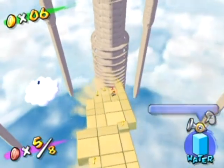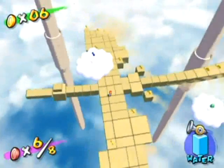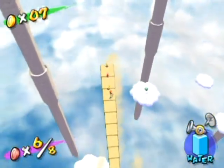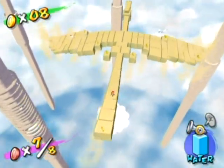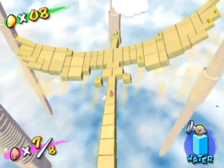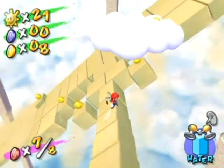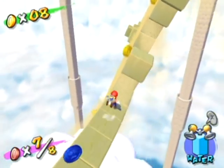Quickly grab the red coins, but also carefully so you don't run yourself off. There are four blue coins in this area, which I'm not going to get right away — I'm going to save them for later. Once you're on its tail, just stay on its tail, because it's going to eventually flip over to the side.